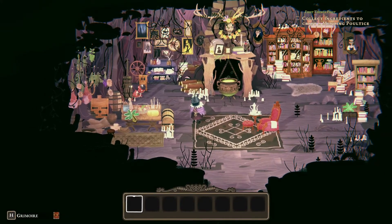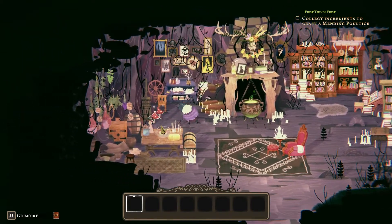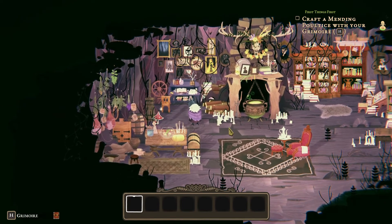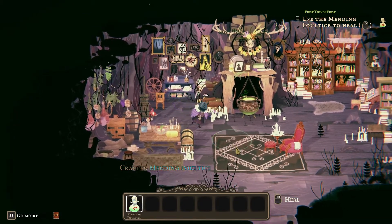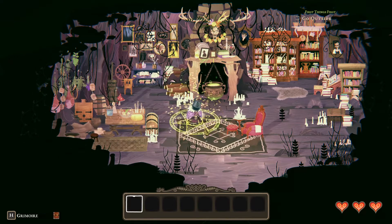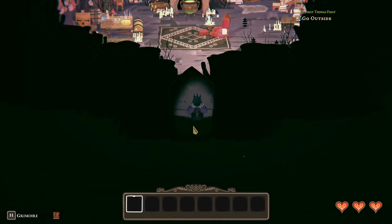We collect the ingredients to craft the mending poultice — we need two of them. There's one here and one over there. Then we open the grimoire and craft it — there's a pentagram animation and everything, which is really nice. We use the mending poultice to heal by right-clicking, then head outside.